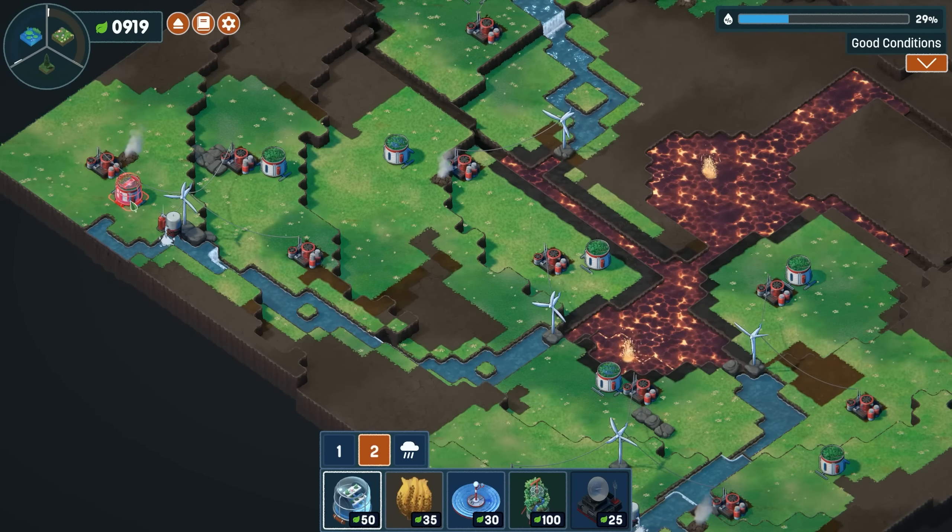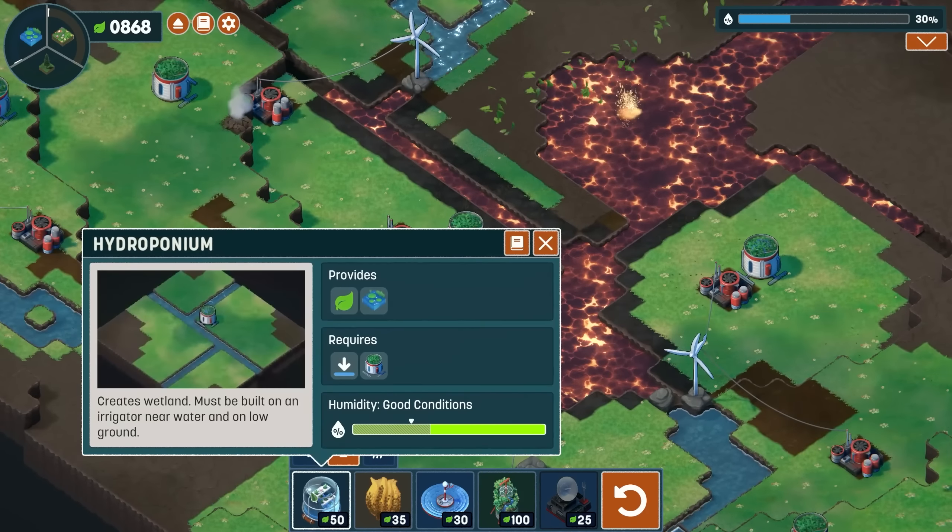Hold on a second — this is different. I was thinking that in the alternate version of the beginning map we'd have the same tools, but we don't. We have a fissure, which means we have lava. This is super cool — this changes a lot of stuff. Let's do some testing: what happens when the water meets the lava?